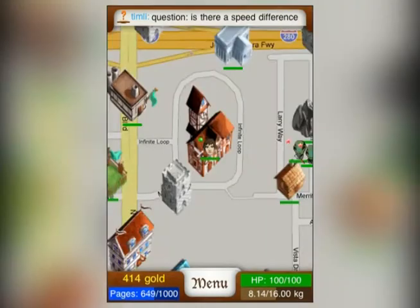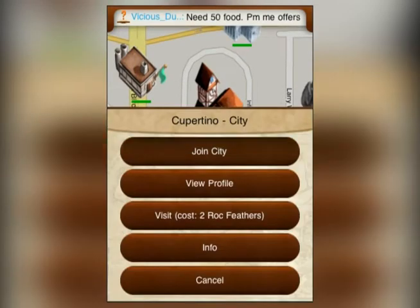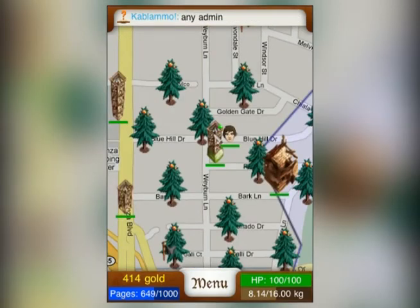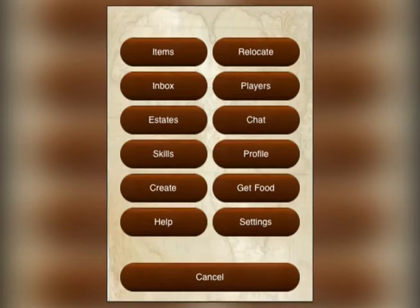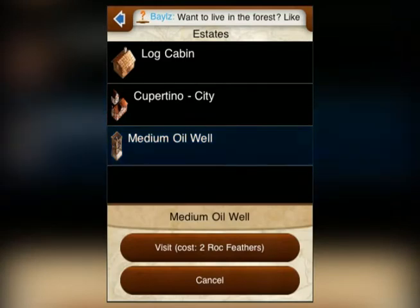To progress further in the game, joining a city will be helpful. Joining a city gives you access to an oil well. To access your well, you simply have to front the cost of joining the city. You will be transported to the well. If you aren't automatically transported to your new well, just take a look at your estates list and your well will appear.